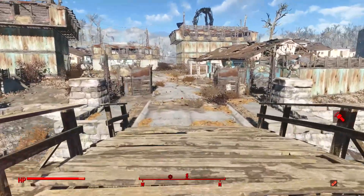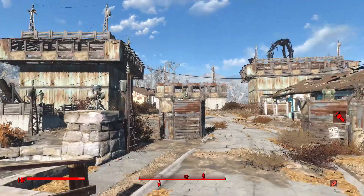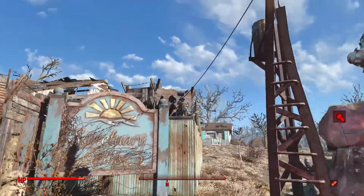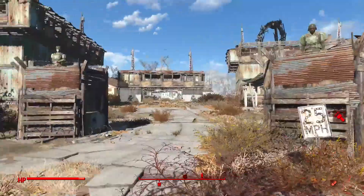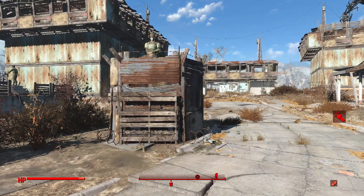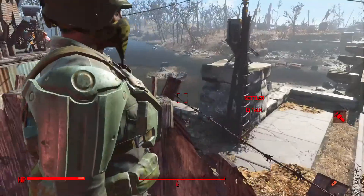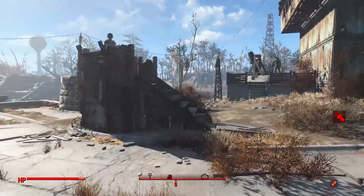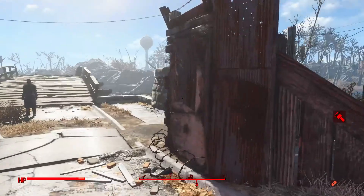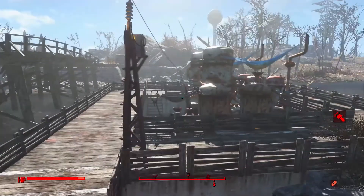Walking through the main bridge, here is the entranceway. You can see we have two Mark 1 turrets on either side, and then some power conduit poles going along either side. These run to a spotlight sitting next to the Sanctuary Hills sign. Next to this and on the other side of the street, we have two guard post stands — one of them has a guard. Both guards have similar military-grade armor, generally looking the same though they are technically different types.